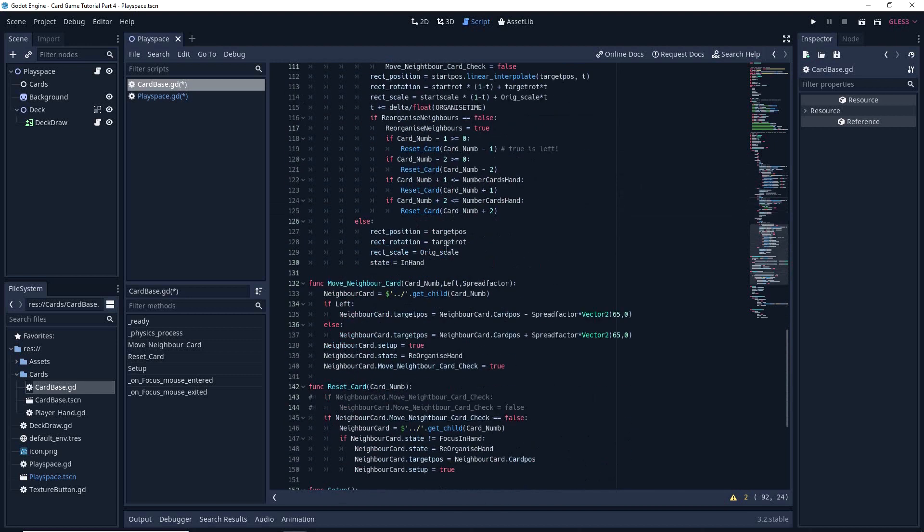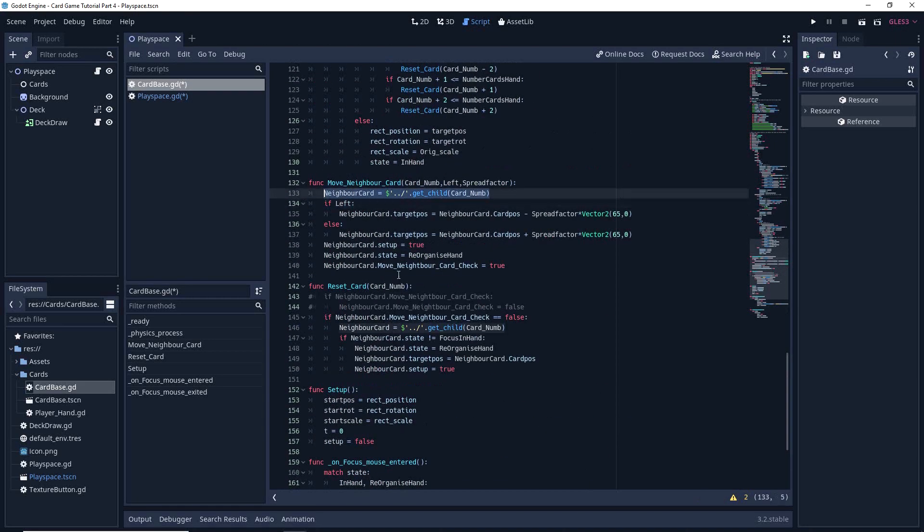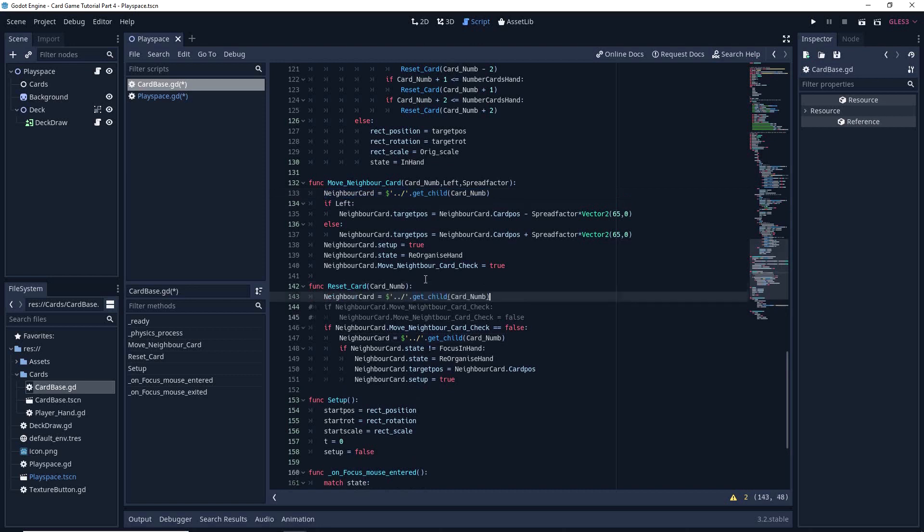Lastly there's one more thing with a slight issue with the cards not setting up properly. I've basically just forgotten this line of code here. And that should fix all the little niggles we had at the end of part 4. Okay, I'll see you in part 5 and thanks for listening.